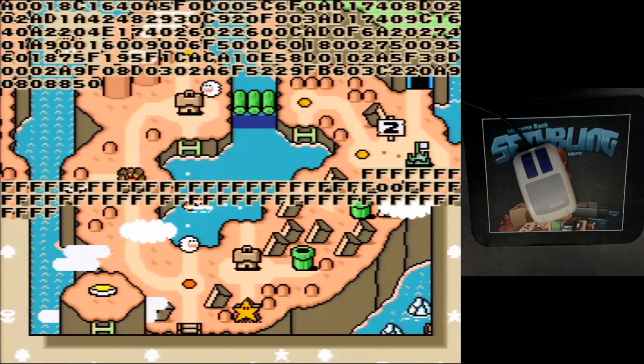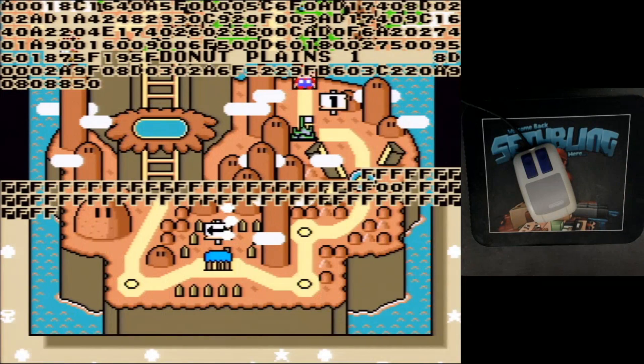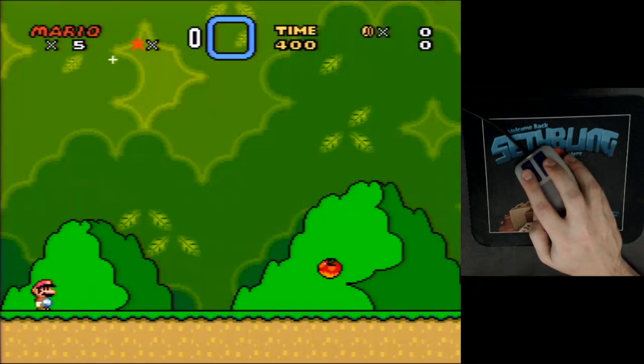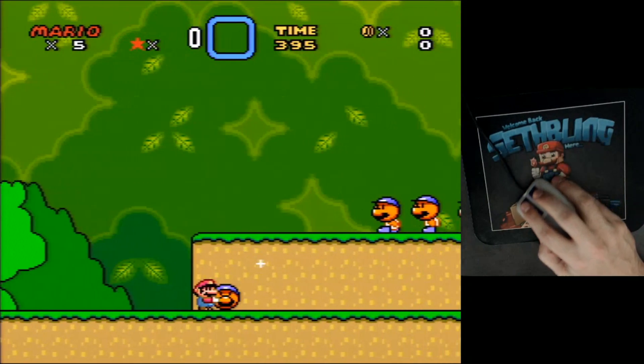We've loaded up the world. Let me press Select and R, and now the mod is running. We now have mouse support in Super Mario World. I'm going to hand my controller to my girlfriend Amy, who's going to help me demonstrate this. She's going to run around and I'm going to use my mouse.